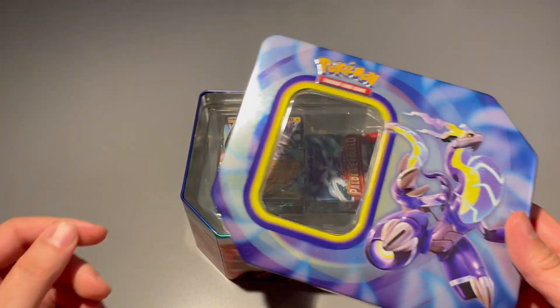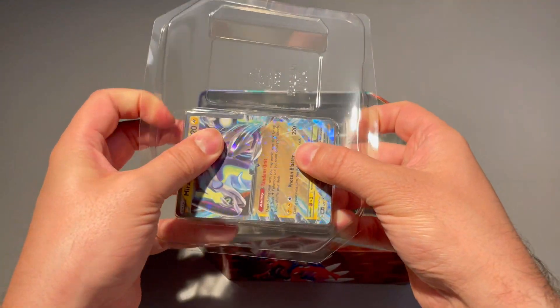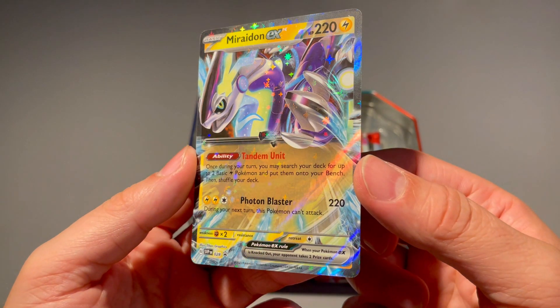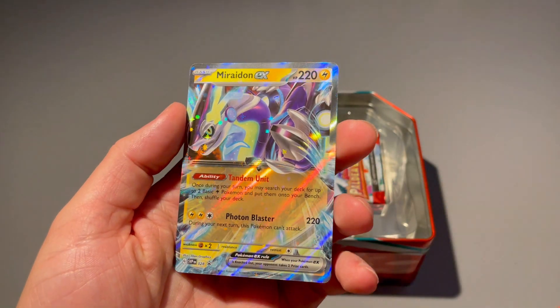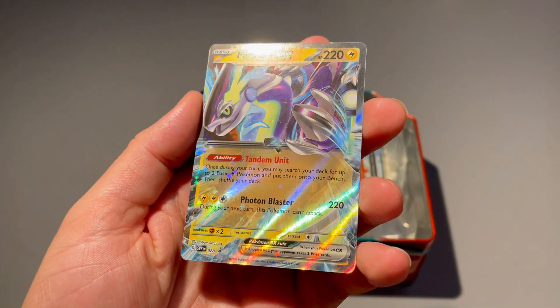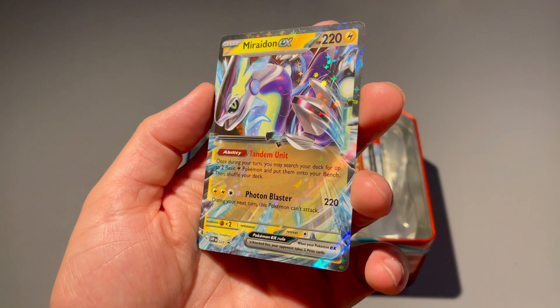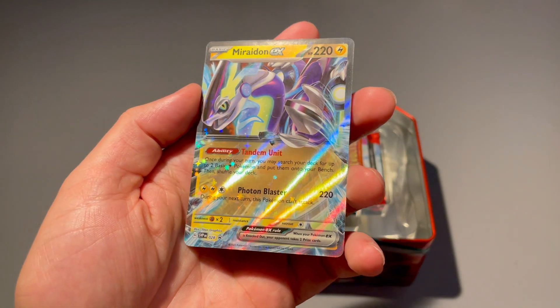I like this tin way better — definitely the colors, the blue. Let's see if we can pull anything crazy in this one. We got our Moraidon promo right here — oh yeah, this is what I'm talking about. This promo is sick. I like this one way better than the Koraidon. This is a wicked hit — we will definitely take this promo. Moraidon is definitely better than Koraidon. I don't care what you guys say.